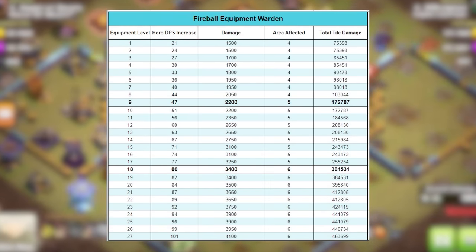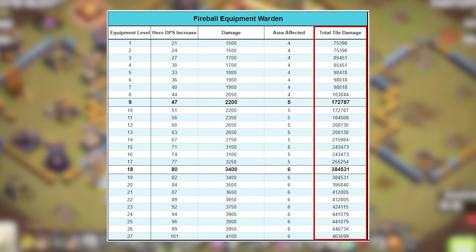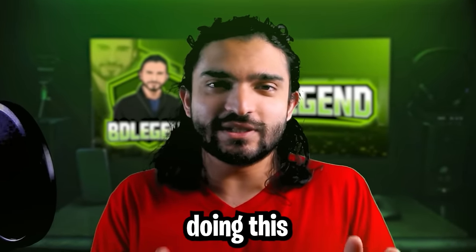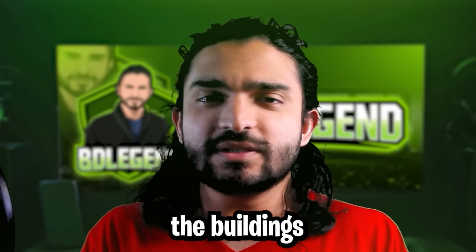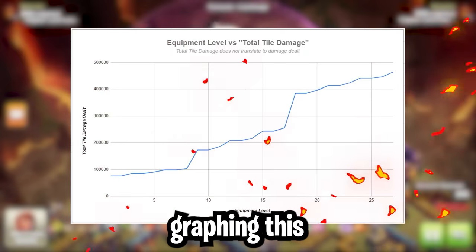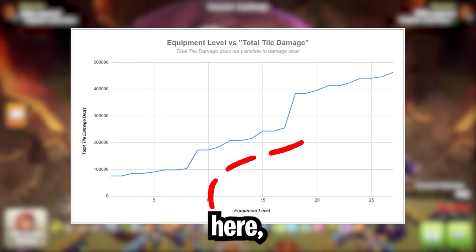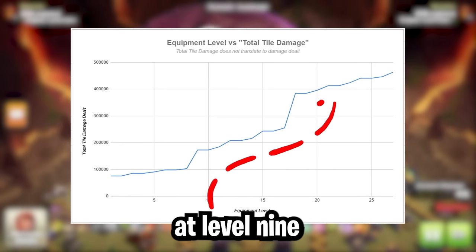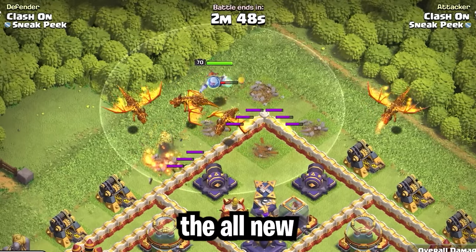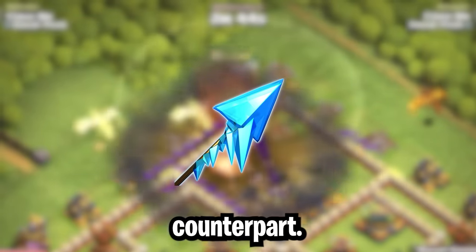I added a row onto the already beautiful chart: total tile damage, which properly accounts for the increase in radius. This doesn't mean the Fireball is actually doing this much damage — it means that if all buildings were one tile big, this is how much damage it would be doing. After graphing this, we get a spike at level 9 and a pretty big spike at level 18. The new epic Fireball equipment scales a lot better than its frozen counterpart.